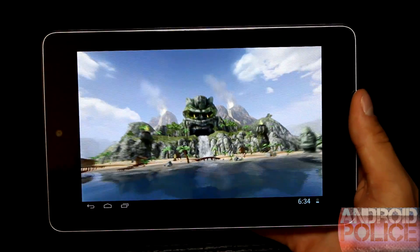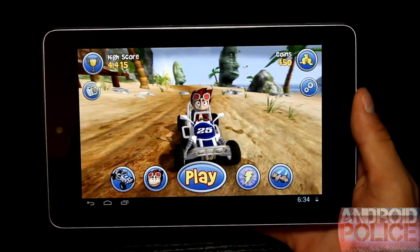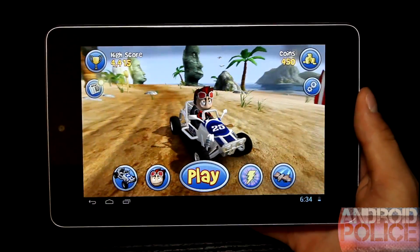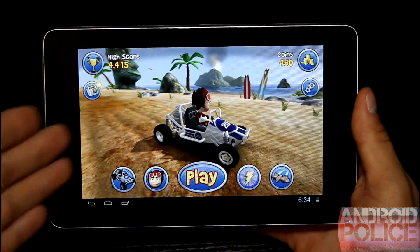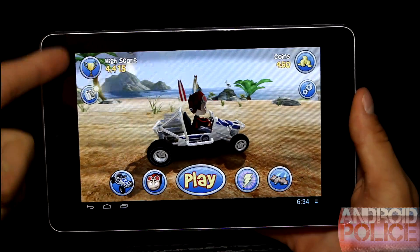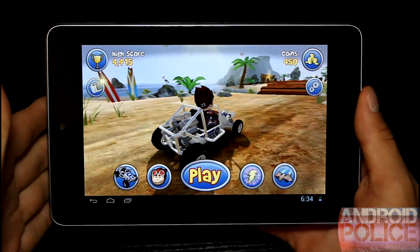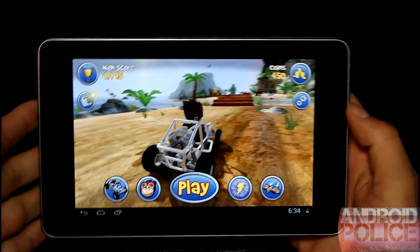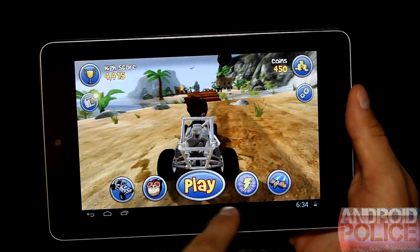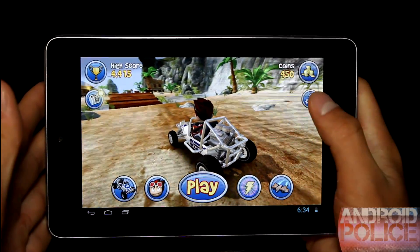Hit touch to play and it will load up. You'll see loading times aren't long. Graphics are very smooth — no choppiness, no lagginess. Right here you are greeted with the main menu. In the upper left-hand corner you can see your high score, which is the main goal you want to beat. The upper right-hand corner lets you know how many coins you have. You also have some news, settings, play, and various power-ups and upgrades.